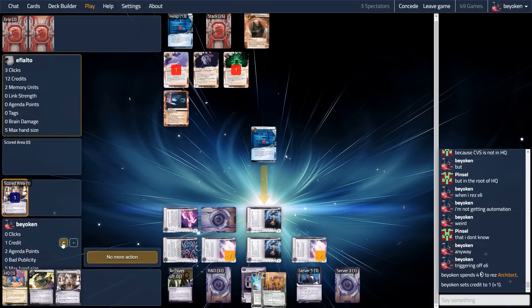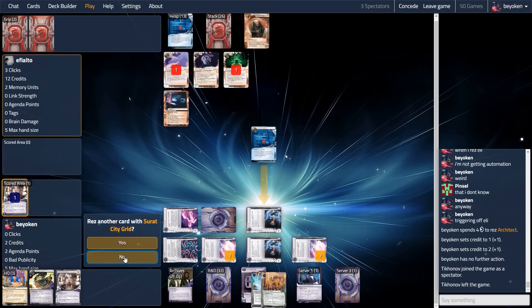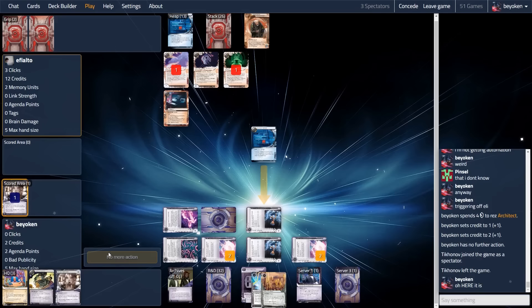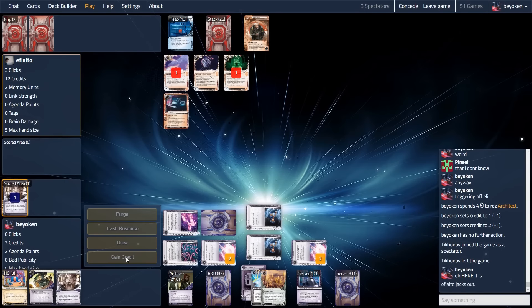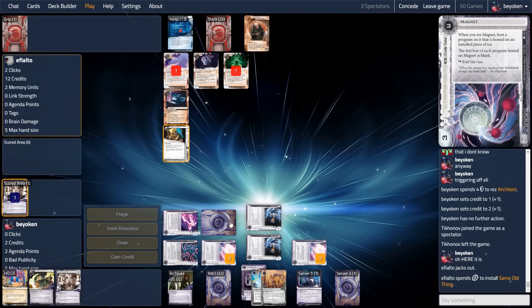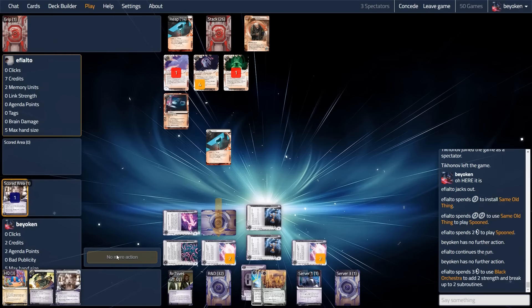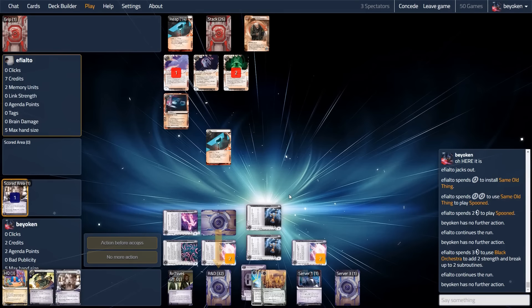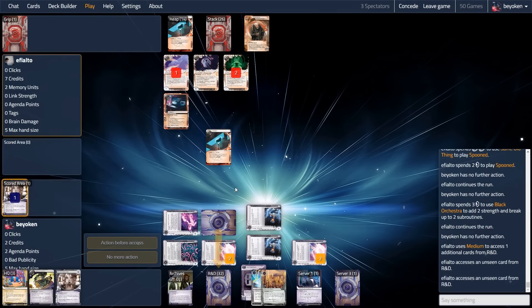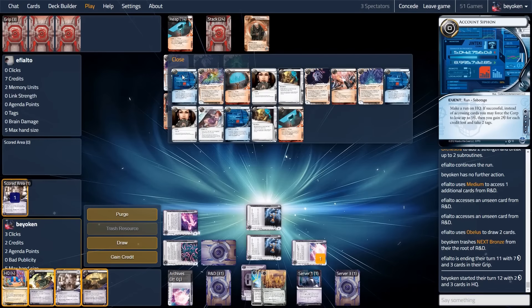I can use the Eli trigger to rez another piece of ice on R&D or Archives. Architect seems like a better choice, as it will lower my credit level further. What I also should have done was not rez the CVS — this might have baited my opponent into running the full server. Instead, my opponent sees me offload all my credits and decides to jack out, not even breaking the subroutines on the first Eli, which was very disappointing. I was hoping they would spend more resources on a fruitless HQ run. My opponent then gets to Spoon my R&D. On the last click, my opponent accessed Arc Lockdown.